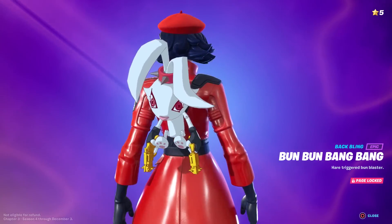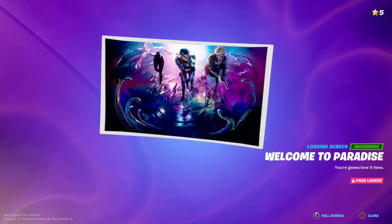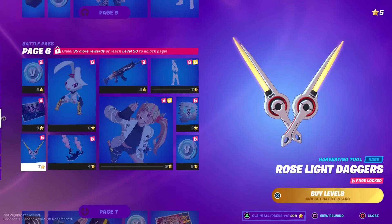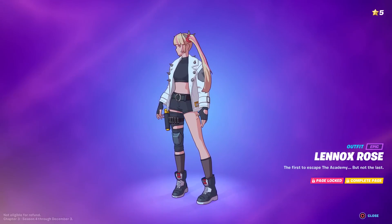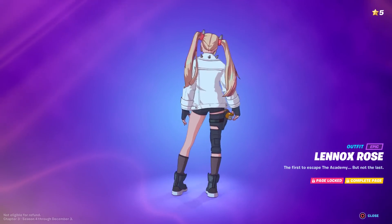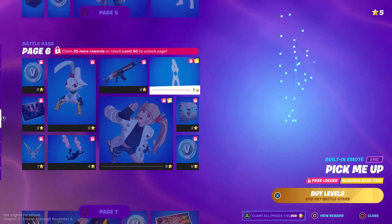Banner icon, more V-bucks. What the heck is this — Bun Bun Bang Bang? That's a gun you can't tell me isn't reacting, but it says it's not reactive. V-bucks. Welcome Paradise wrap. Built-in emote for the bear! Roselight Daggers. Hop Drop glider. This skin is all about bunnies. Lennox Rose — what a name. She looks pretty good: 'the first to escape the academy, but not the last.' The academy of bunnies? Crazy guns, and the Spinal Vinyl.